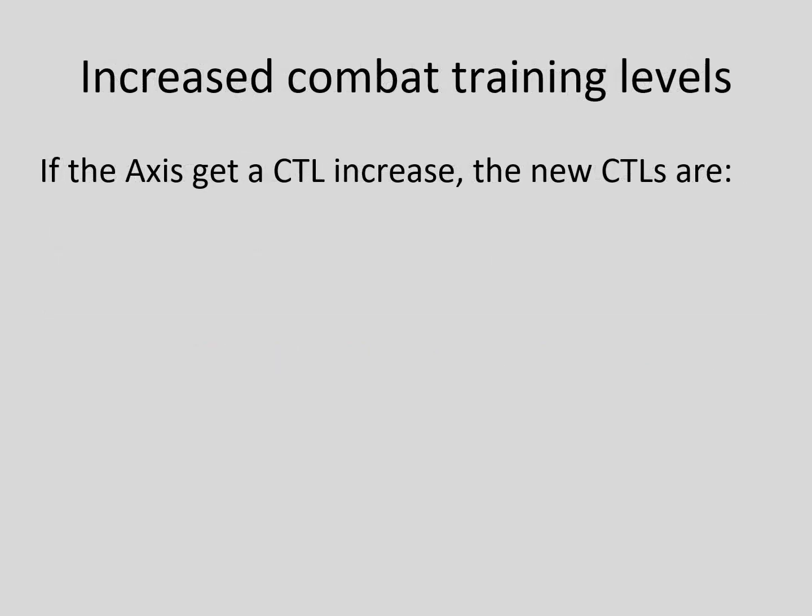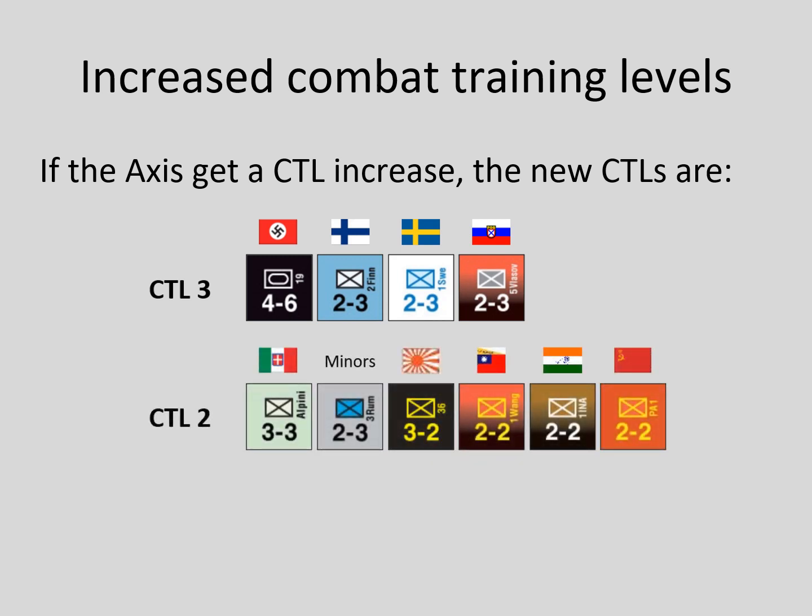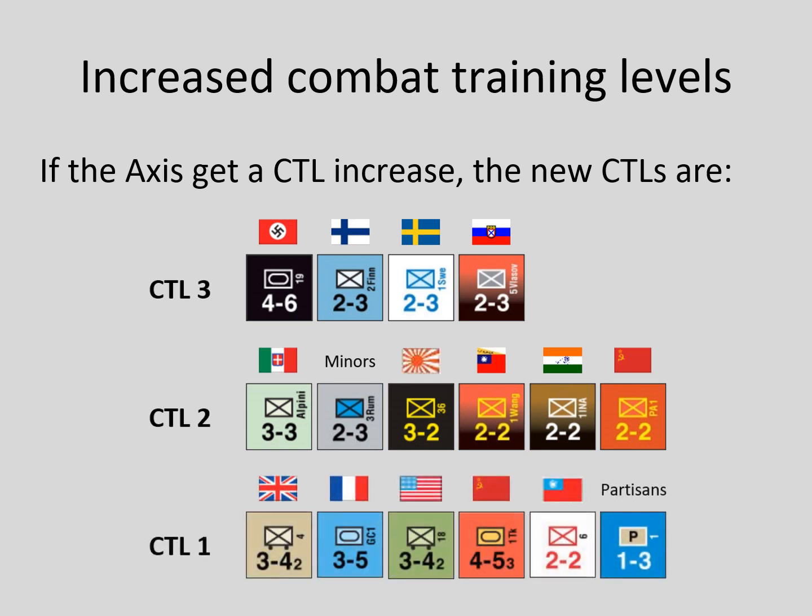An Axis combat training result increases the German, Finnish, Swedish, and Vlasov CTLs to 3, increases the Italian and Axis minor countries CTLs to 2, and gives all Axis units a CTL advantage over the Allies until they get their own CTL increases.